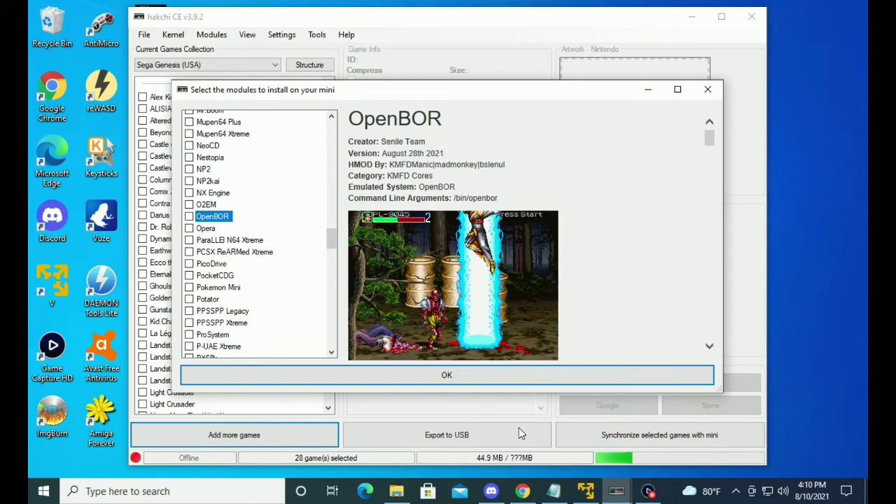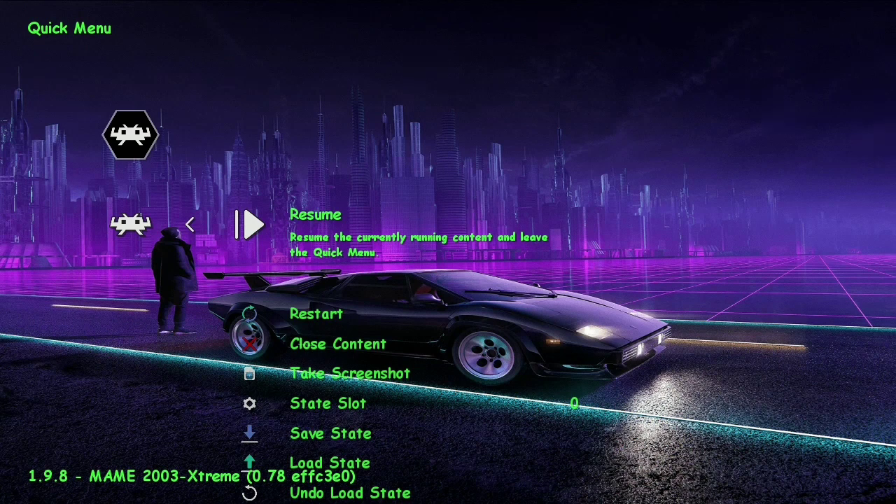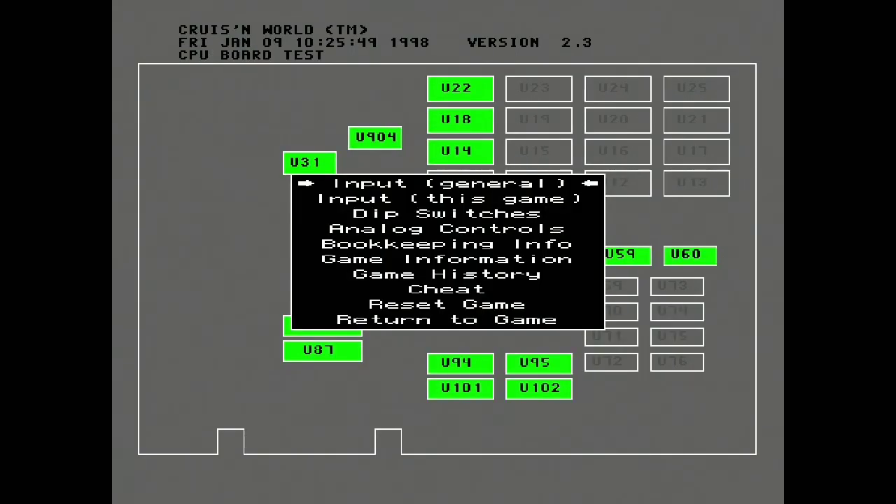Thanks for watching so far. Okay everyone, right now we're on 198 RetroArch with the MAME 2003 Extreme Supercharged Work-In-Progress update. We're going to do some incredible stuff today. You've seen Cruising USA World and how it ran in previous updates — don't even attempt to run it now on any of your Mini Classics because it will run terribly. But we're going to get it running better right now. Let's go into the MAME menu, which is on R2 with MAME 2003 Extreme. We're going to go to Input for this game.